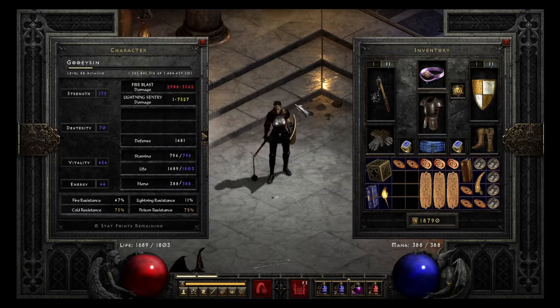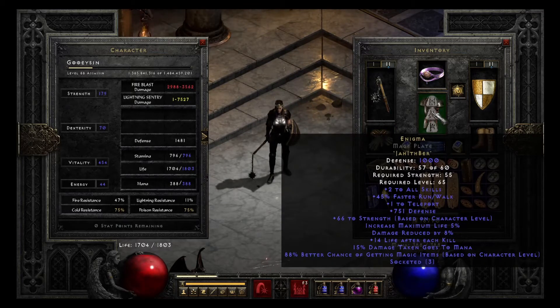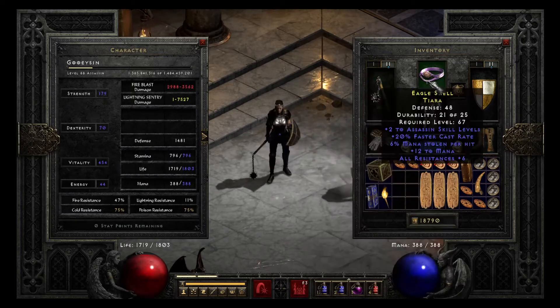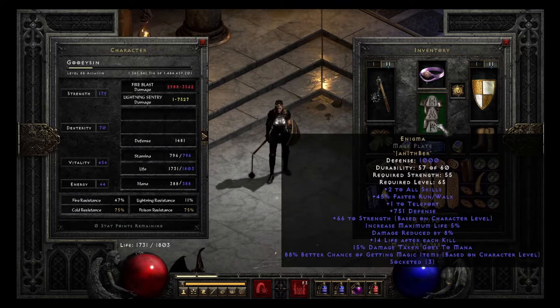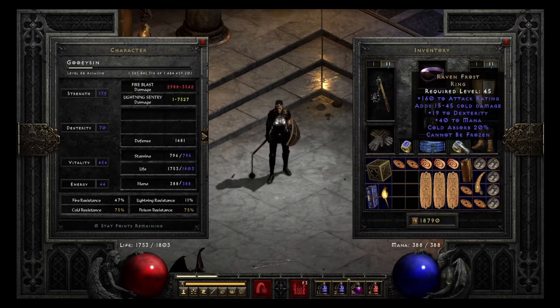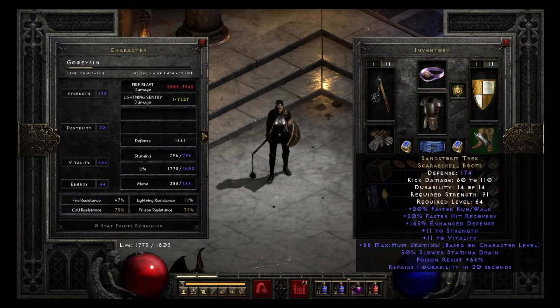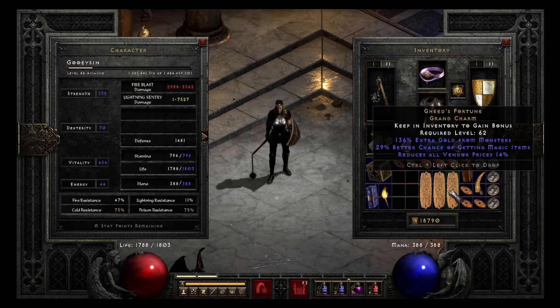Next off is my Assassin — she is skilled to be a Trap Sin, so I use the Enigma here, which is shared between the Barb and the Assassin. I wear a lot of pieces like the Hoto, Trang-Oul's Gloves, this helmet, and a Spirit Shield to reach the Assassin breakpoint for fast teleporting. I use a Goldwrap Belt for increased attack speed. She uses my BK Ring because plus skills is pretty important on a Trap Sin, and a Ravenfrost for Cannot Be Frozen, along with a random +3 to Traps and 34 to life amulet, Sandstorm Trek boots, and a bunch of assorted resistance and life charms, and a Gheed's.